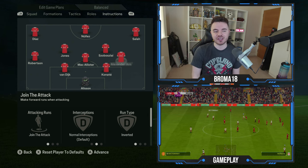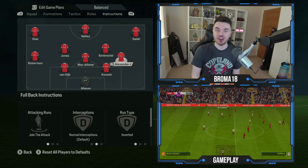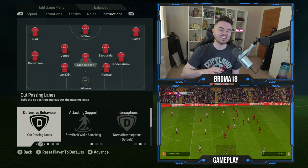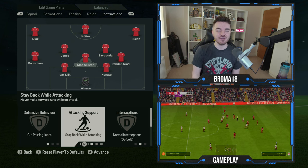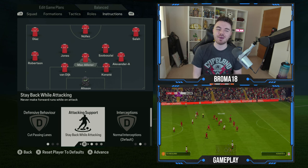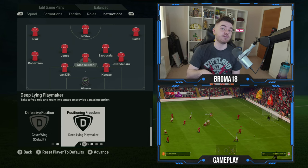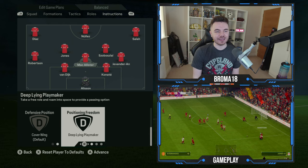Alexander-Arnold is also on join the attack, but naturally as that inverted fullback his run type will be on inverted. With the central defensive midfielder — in this case Alexis McAllister — he's on cut passing lanes for his defensive behavior and his attacking support is stay back whilst attacking. His defensive position is cover wing and his positioning freedom is deep-lying playmaker.